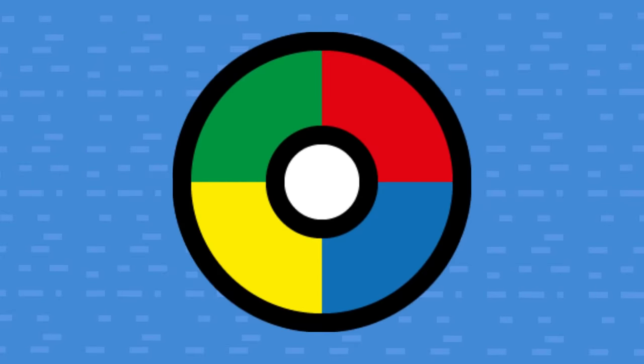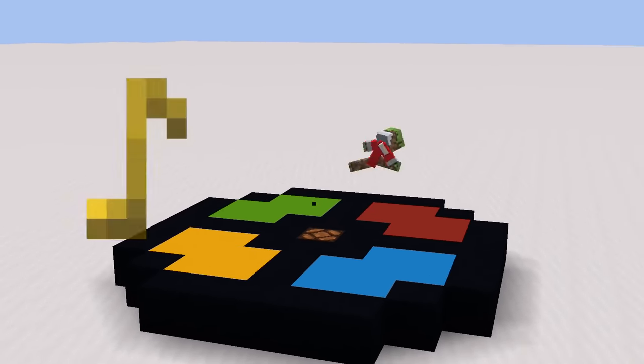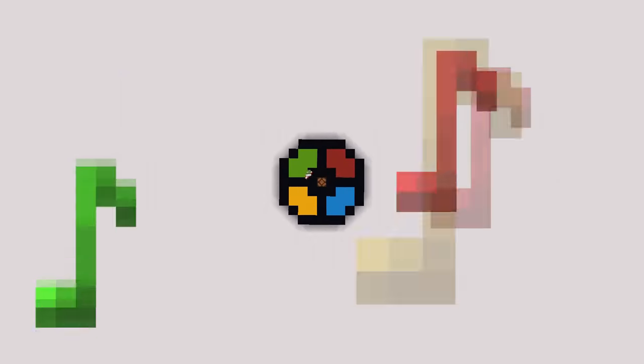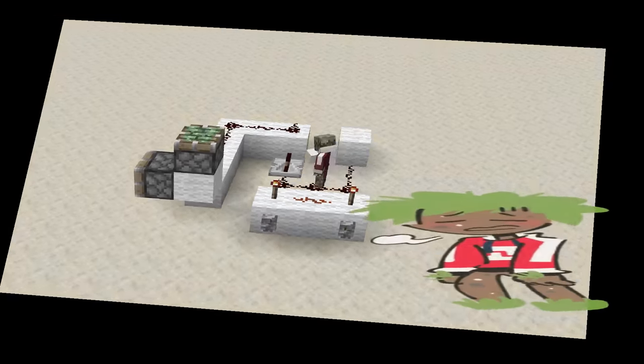Simon is this big circular boy with these four lovely colored buttons. It plays a random sequence of colors that increases with every round that the player must replicate in order to move on. This repeats with the sequence getting longer and longer until the player messes up, losing the game.